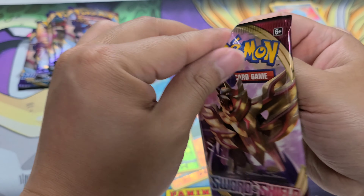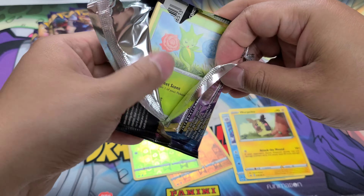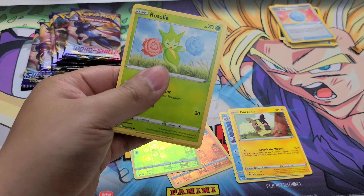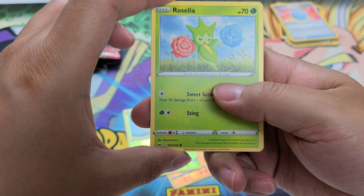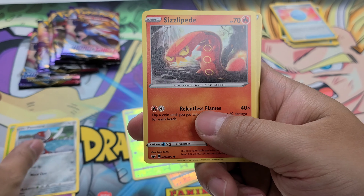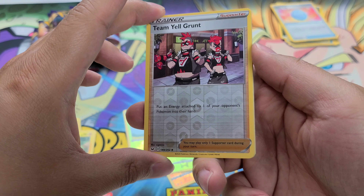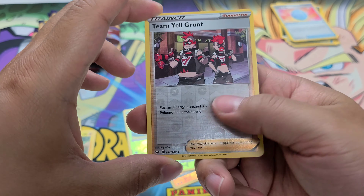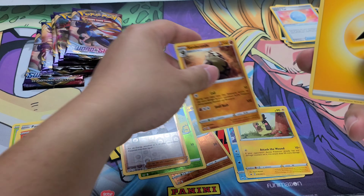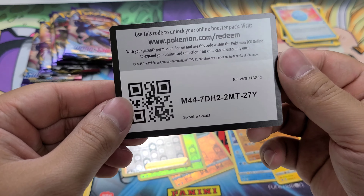Third pack, let's do this. I just have a strong feeling this might be something — this might be a good pack, I'm calling it right now. Granted, I do have bad luck with Elite Trainer Boxes. Rosalia, Ghastly, Paninard, Sizzlypede, Yamper, Reverse Foil Team Yell Grunt. And I was wrong — it's just a Sandicanda. Energy, Energy, and a Fair Thorn, Crush Hammer, and the Code Card.